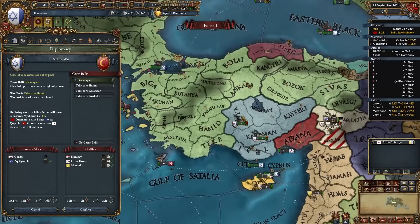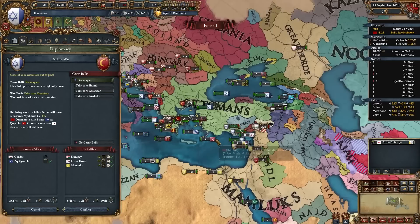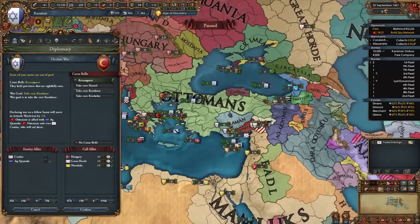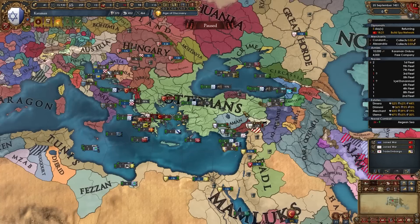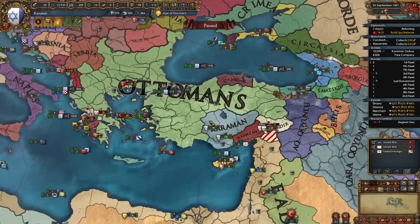Declare on the Ottomans for the reconquest of one of your cores and call in all your allies. Don't worry if they're allied to Tunis or Akku Yunlu — the strongest alliances they can have are with Tunis, Akku Yunlu, Gazi Kumuk, or when they have Crimea as a subject, but that rarely happens by this point. You're most likely going to be fighting them and Akku Yunlu. Keep in mind the Ottomans may have Military Tech 4 by this point which could be dangerous, so try to avoid battles. Once the war starts, fire your Diplorep advisor and hire a Morale, Discipline, Fort Defense, or Manpower advisor.